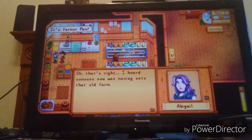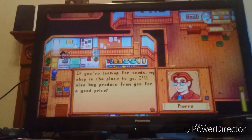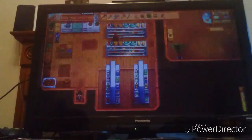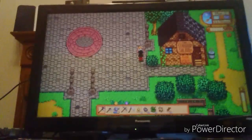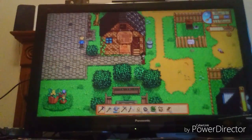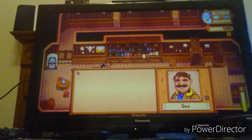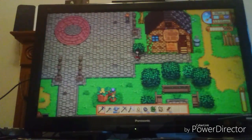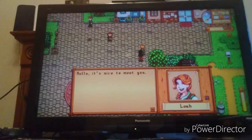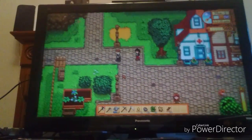Here's Abigail — she's one of the participants for the relationship thing. And here is Pierre — he's a nerd, he's Abigail's dad, FYI. We're not here to buy stuff, we're just here to talk to people. And here's Gus — I don't know, he just sounds like someone who'd love Leia.